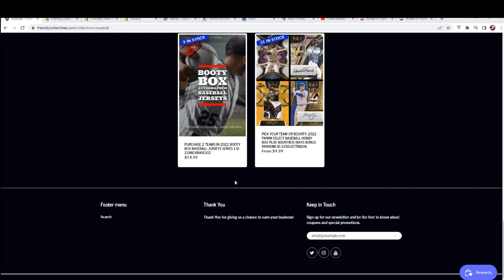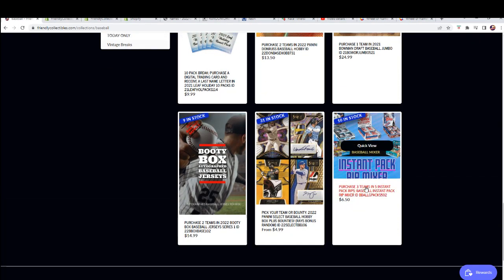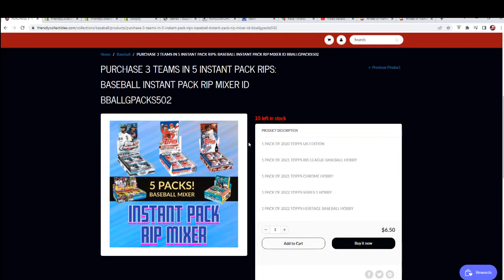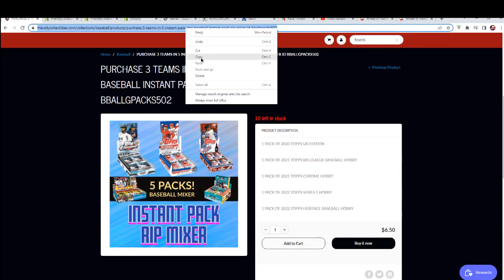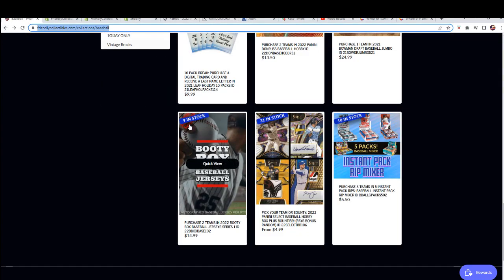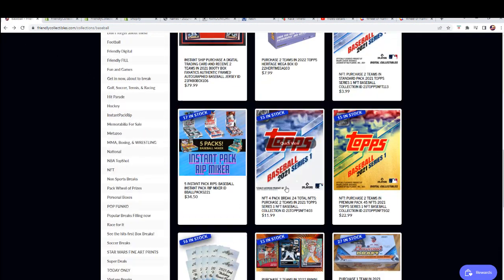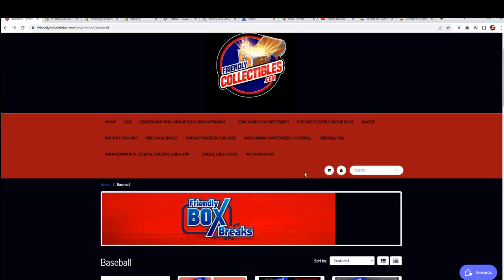All kinds of good stuff coming out. I do want to make sure our next five pack run is set. There it is — just good stuff around here all the time. That's certainly a fun one to do. Looks like the jerseys are right there, down to nine. All kinds of good stuff — let's do this.